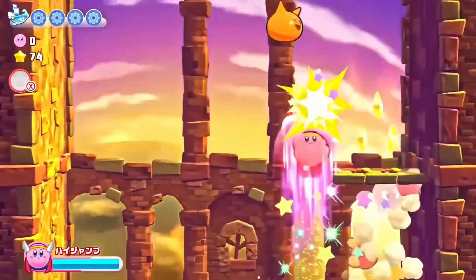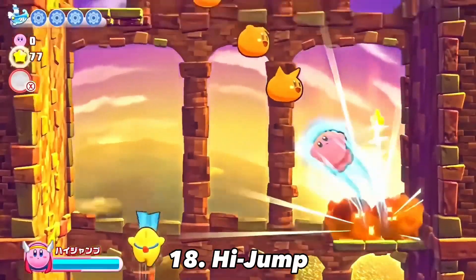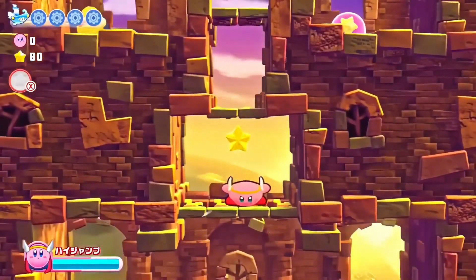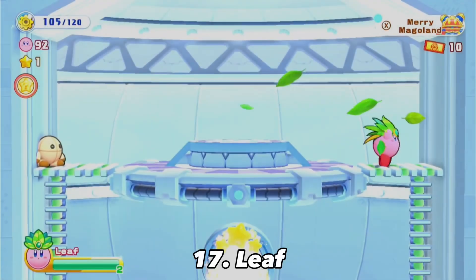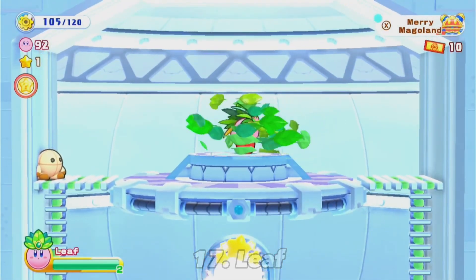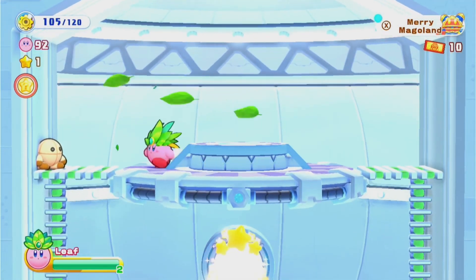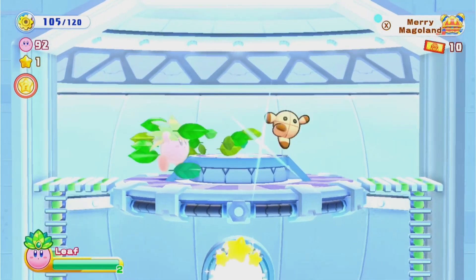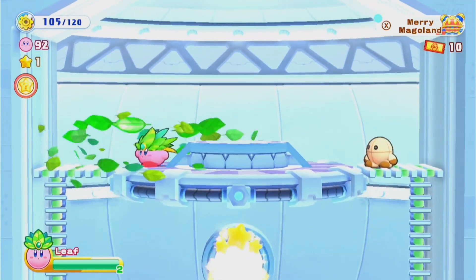We're starting off C tier with Hydro — it's overall an okay ability. It's kind of fun to use but it only has a few specific uses. Leaf is up next and it's just alright. There are a few decent attacks like the leaf storm and such but honestly there's a much better ability that kind of makes Leaf obsolete, but I'll touch on that later.